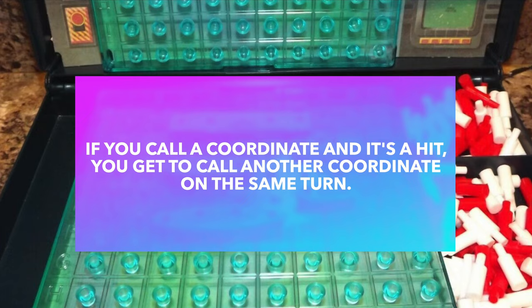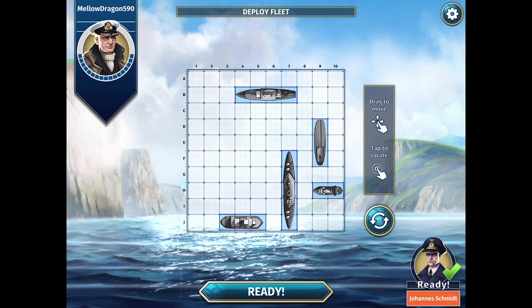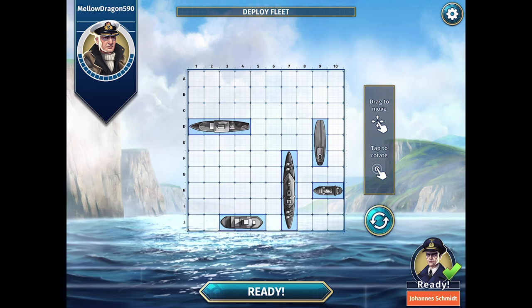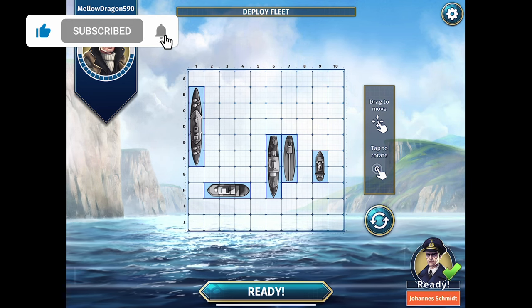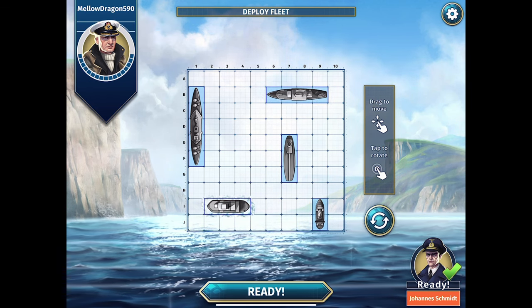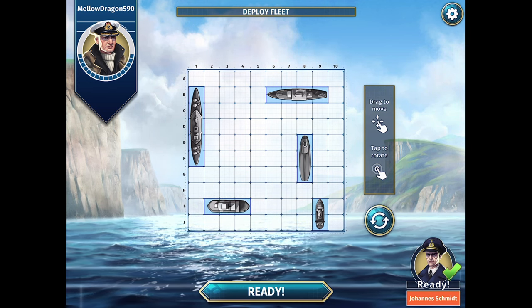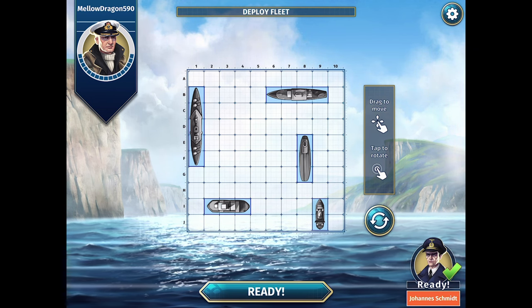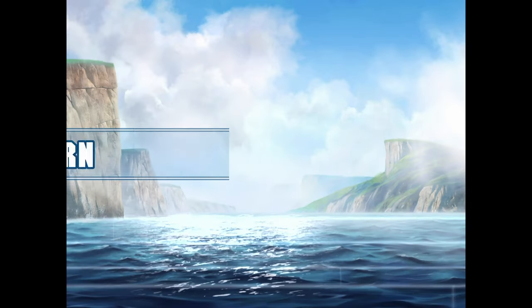If it doesn't make sense, don't worry — it's going to make sense in a second, and there really isn't much more you need to know. So let's go ahead and play. I'm going to start by placing my five ships. As you can see, they can go horizontally or vertically. My opponent has done the same thing on his clamshell, and so it begins with a flip of a coin to see who gets to call out the first grid number.